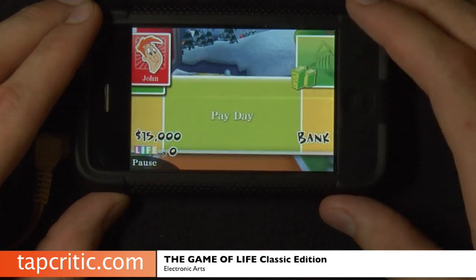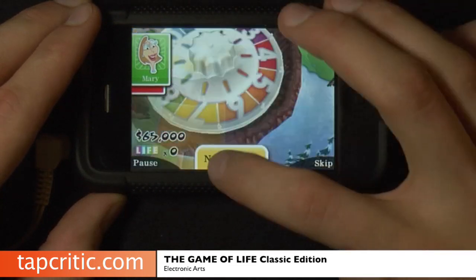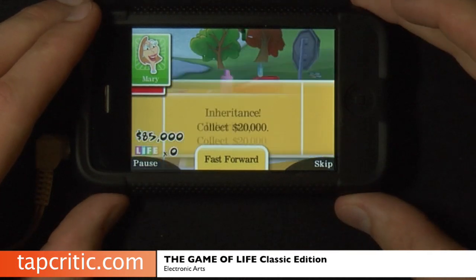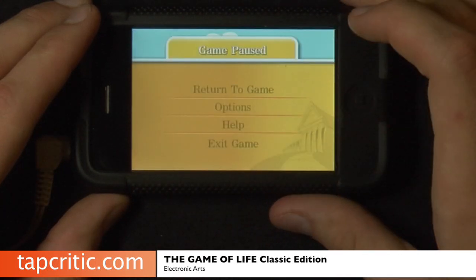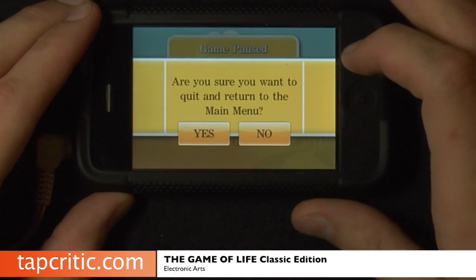Moving forward — when you get the basic gist of this, you go through paydays and you see your amount of money go up and down. You also land on certain spots and get life cards. At the end of the game, the goal is to be the player with the most assets. Let's go ahead and exit this game and I'll show you a few things from the menu.